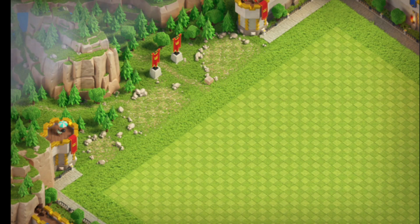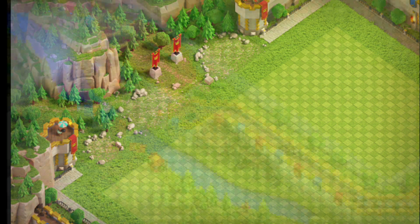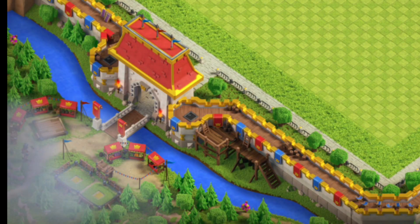There are some banners at the left side of this scenery. There is also a royal entrance at the bottom side of the scenery, and there is a wall like the Great Wall of China along the whole base.